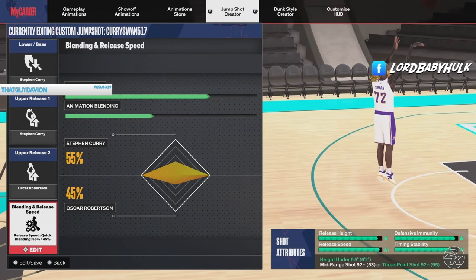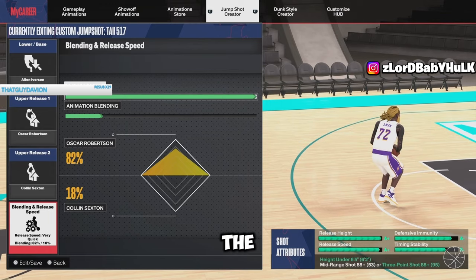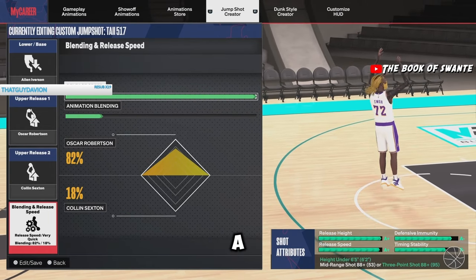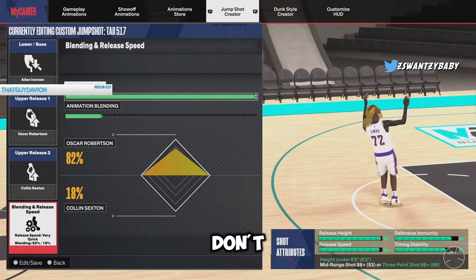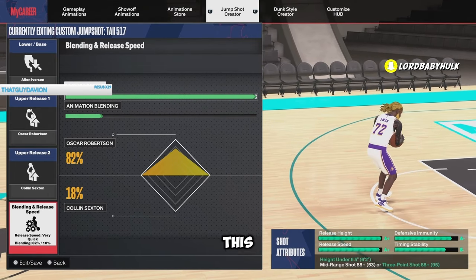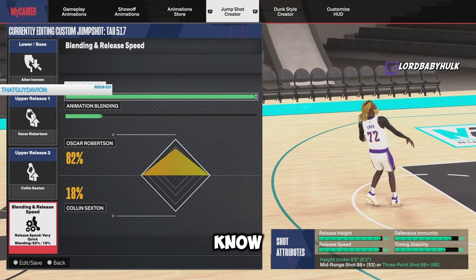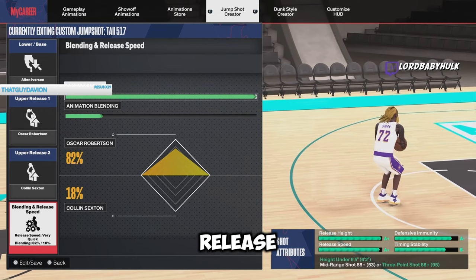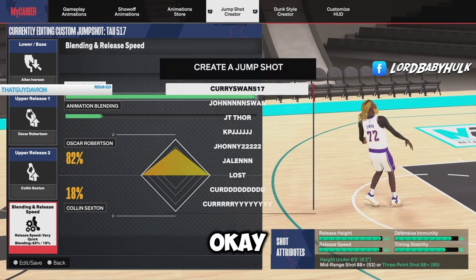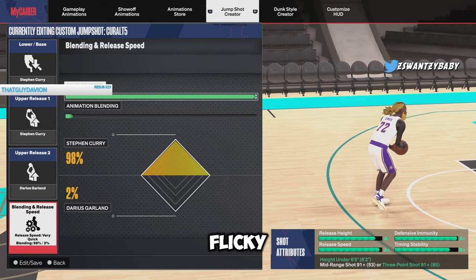Here's the Curry jump shot I like using when I don't have Patty Mills - this is what you should be using. But if for some reason you can't hit with Curry, use the baby T-Mac of jump shots. If you've got a little guard and don't have higher mid and three-point, you should probably use Stockton. If you find Curry too hard to hit with, try this one - you can shoot over defenders, it's like a baby T-Mac with the same type of release, or use it if you're a bigger guard who switched to a smaller build.